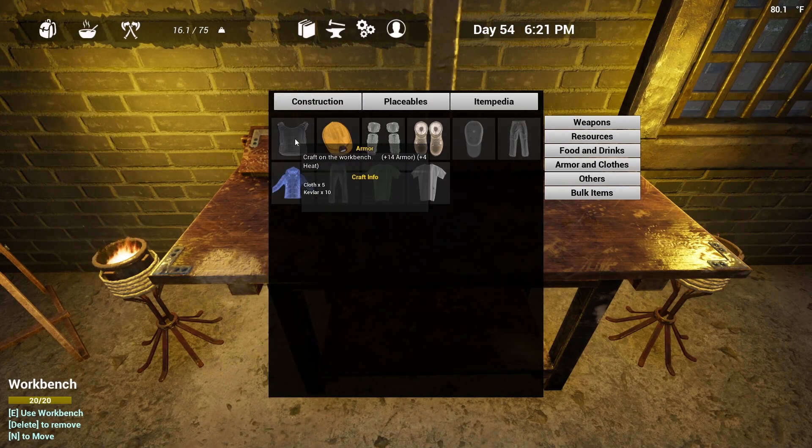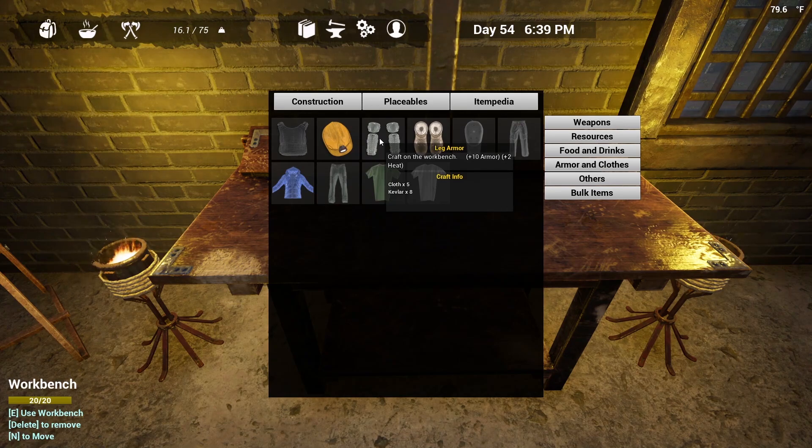The next piece of armor is the body armor. This will cost you five cloth and ten Kevlar to craft. It is extremely expensive when it comes to Kevlar, but it is also highly worth it — that extra plus 14 to armor is huge. It also gives you plus four to heat, meaning it will raise your body temperature, so you do have to be careful wearing your armor during the summer months when it gets really hot outside. Next up is the leg armor. This will give you a plus ten to your armor rating and a plus two to your heat rating. In order to craft the leg armor, you are going to need five cloth and eight Kevlar.